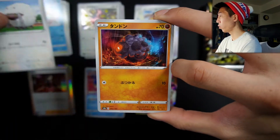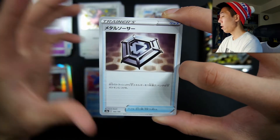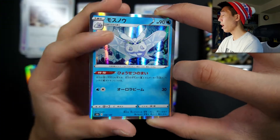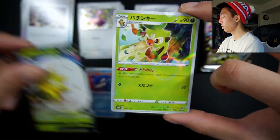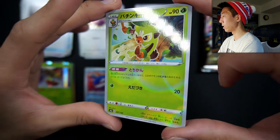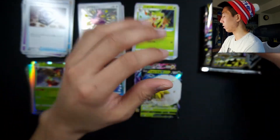For our next pack, we have a Wooloo, a Roly Coly, a Trubbish, a Quick Ball, a Haunter, a Metal Saucer, a Hollow Frost Bomb — very playable — a Flapple holo, Eldegoss V — very cute — and a Thwacky reverse. I can't get over the reverse design — you just see it in the light and everything, the way it kind of ripples out.